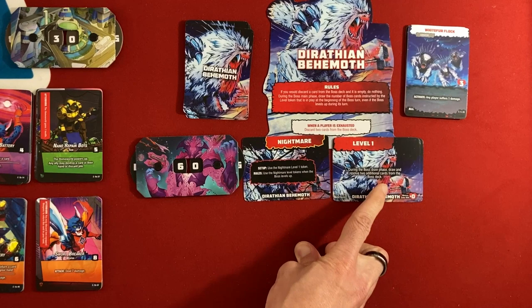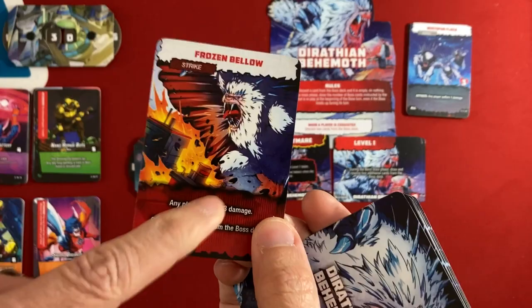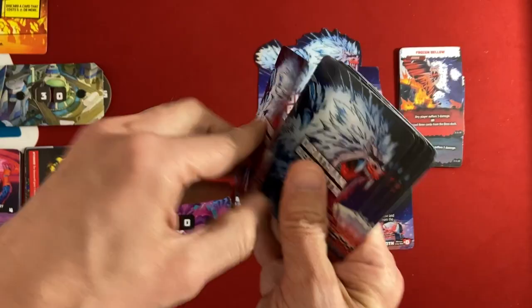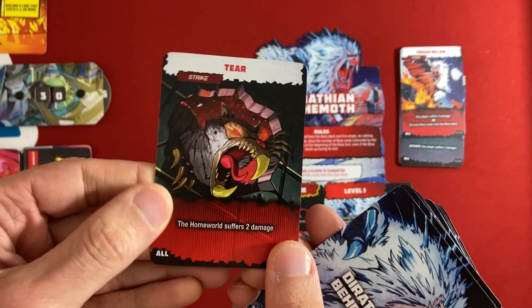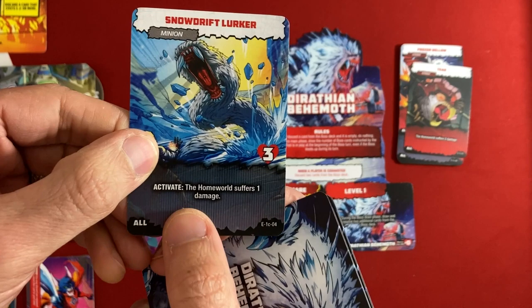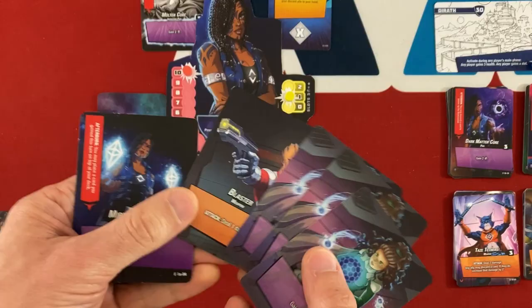We're starting off with the Behemoth's turn. On Nightmare mode we draw three cards each turn at level one. First, Frozen Bellow: any player suffers three damage or discard three cards from the boss deck. Three damage right off the bat isn't great but I don't want to advance him to level two too quickly — Sana's got that healing ability so she'll be my meat sponge. Card two, Tear: the homeworld suffers two damage. And then there's a minion — Snowdrift Lurker — which deals one homeworld damage whenever it activates.